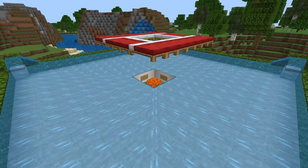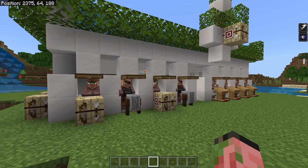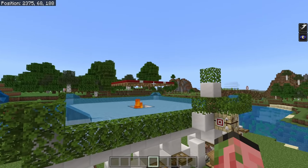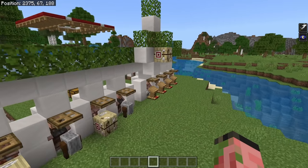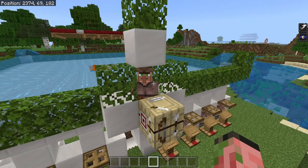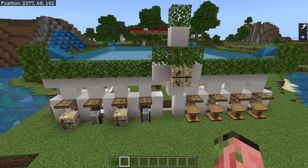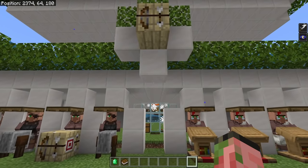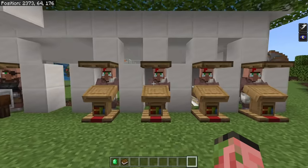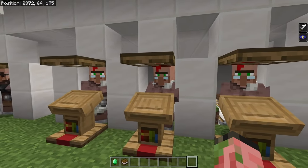Save yourself some time and resources. Because all of our villagers are on the ground, they're technically too far away to detect the beds up at the top level. That's an easy fix — we just put one villager up here. You can still trade with this villager if you want to, but he's just up here to see the beds for the rest of the villagers. All the villagers populating your iron farm are around the edges, and these guys have their own workstations, so they can have their own professions and trades.